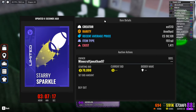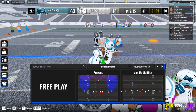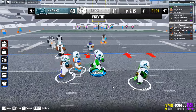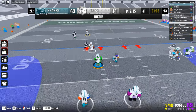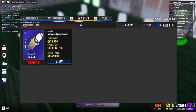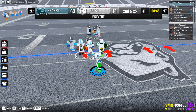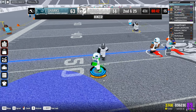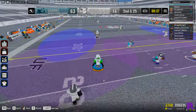Bidding on an item gives you the top bid but doesn't guarantee the item — if someone else bids higher before the time runs out, you will no longer have the top bid, thus losing the item. Assuming no one outbids you, you can check on all the items you've bid on in the 'My Bids' tab. You also have the option to buy out the item, which is significantly more expensive, but buying out will immediately give you the item — so if you're mega rich and impatient, this might be the right option.